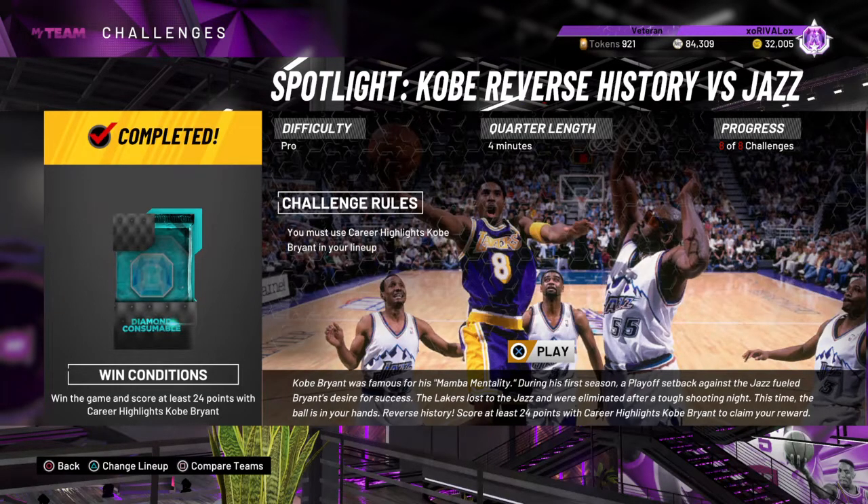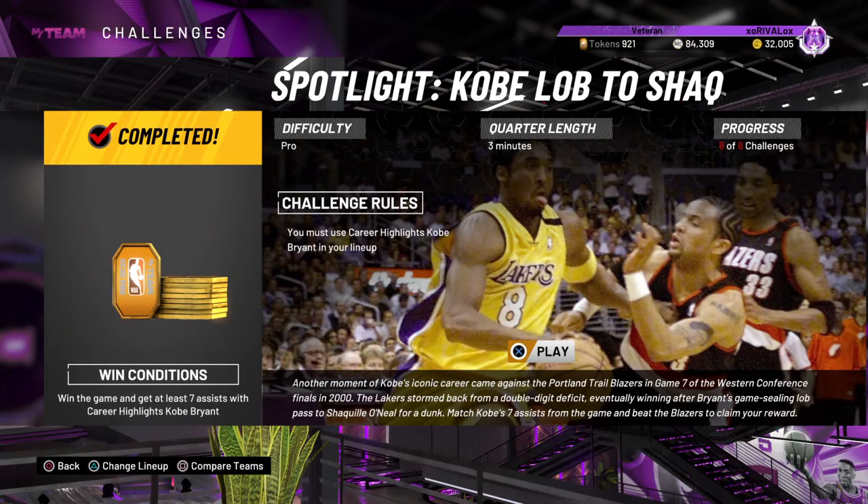Challenge two: again, like every other single challenge in here, you only need Kobe. This was seven assists - I put Kobe at shooting guard, ran quick through STS to the point guard, got seven assists really quick. Or you could do the same thing as game one: instead of having Kobe shoot all the shots, kick it out to Kobe, get him to pass, fire up a three-pointer, kick it back to Kobe, fire up a shot - repetitively over and over. Super easy challenge.